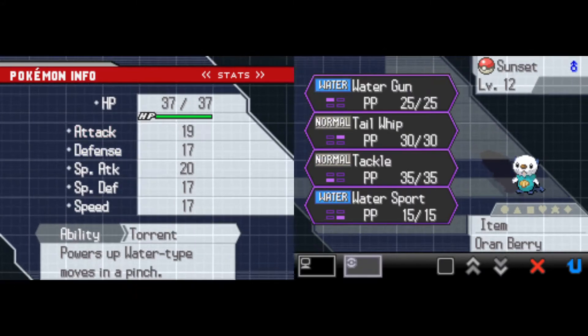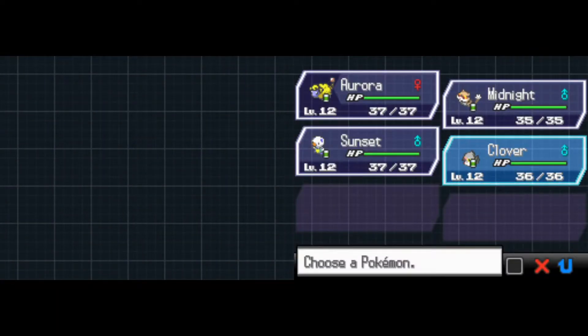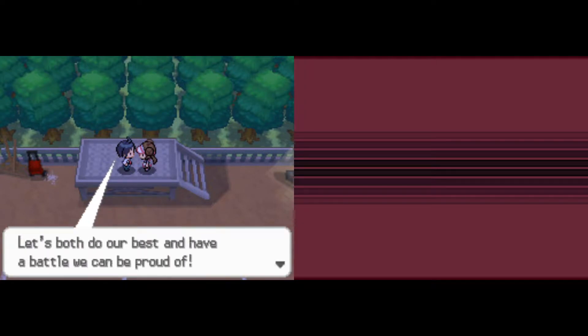Our main goal is to beat Charon here, the first gym leader, without losing anybody. If we can do that, I think we'll be looking really good moving forward. So this is Charon, our rival from the first set of games — Black and White, the originals. They have brought him back, and now he is the first gym leader you face in the sequels, Black and White 2. Very exciting stuff there.